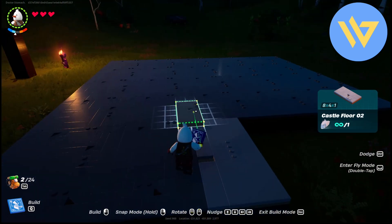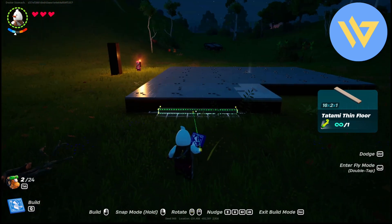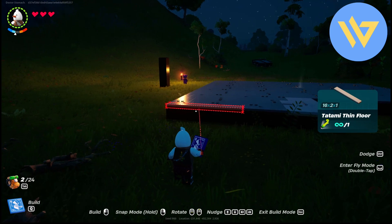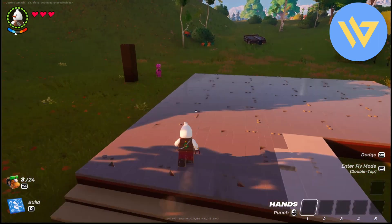Now once you have your foundation ready, it's time to add some stairs. Come to the front area and add simple stairs right over here. Now you will have your stairs as you can see right over here.